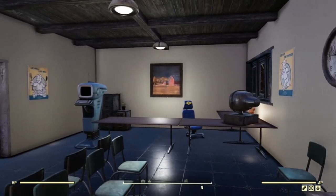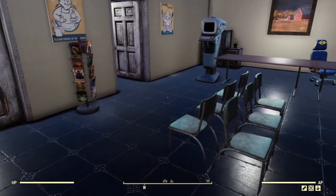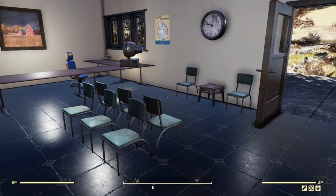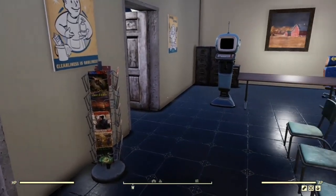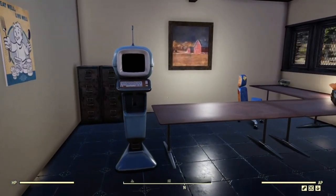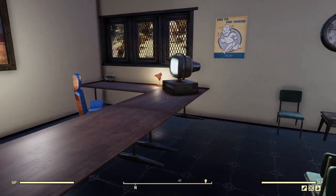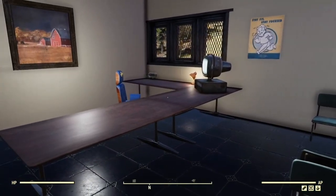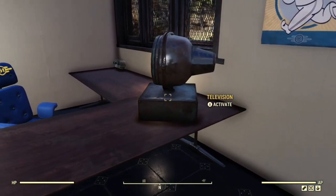This is the reception area. In reality these seats should be slightly further apart because of Covid, but Covid hasn't hit the wasteland yet. We have a magazine rack so you can read a magazine while you wait. If no one's on reception, you can check in via the terminal so that the doctor knows you're here.